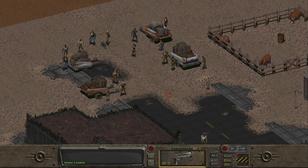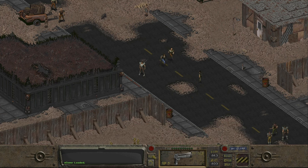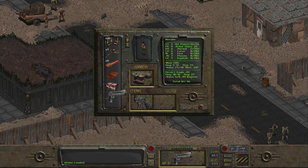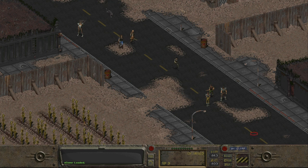Welcome back everyone to Fallout, and you join us in the Hub — not that one, it is a trading hub, you filthy animals. First things first, time to take our weapons out of our inventory so we don't get pulled or assaulted by the cops.